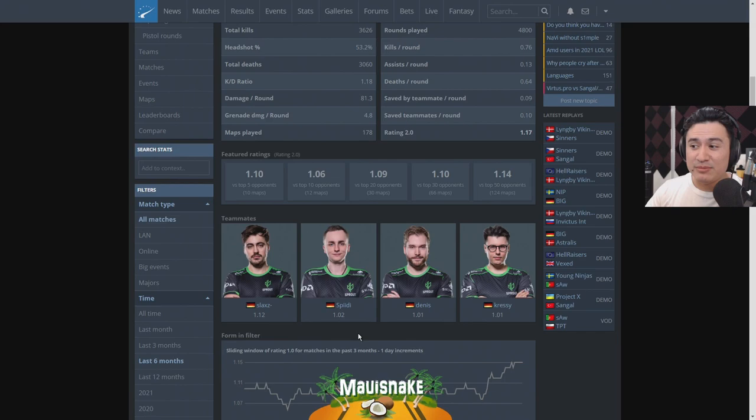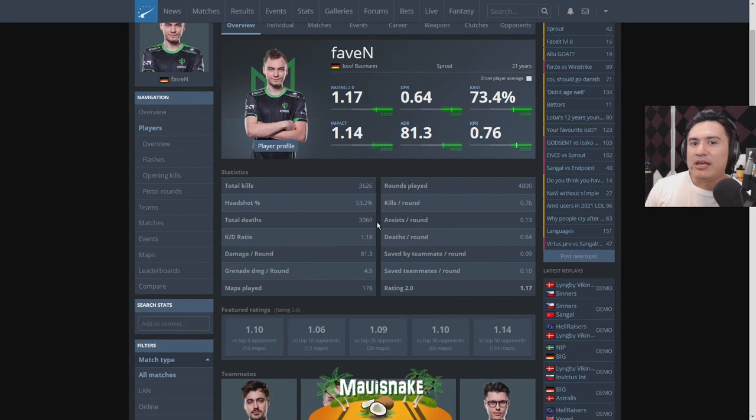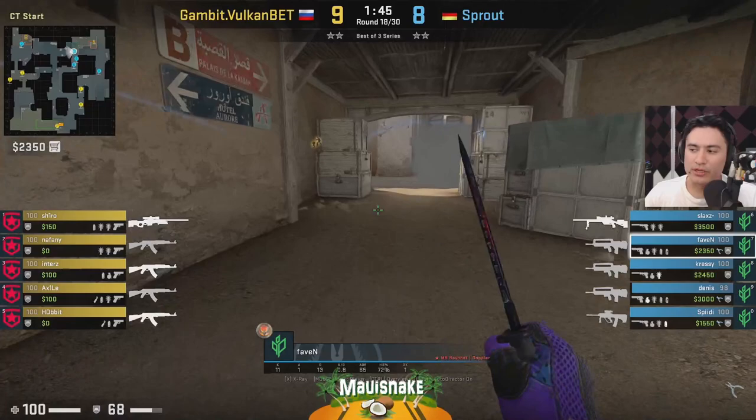If you look at the other players on his team, Slacks is right there with a 1.12, although there is a pretty steep drop-off after that — Speedy, Dennis, and Cressy all just barely above a 1.0 rating. Here you're going to see all the spots that Favin plays on every map for Sprout, except they do not play Overpass. That is their permaban map, so we will be skipping that. Enjoy.